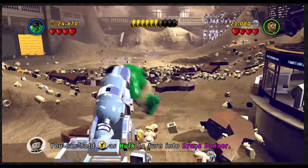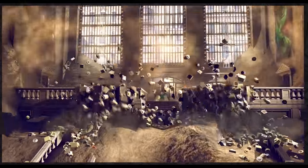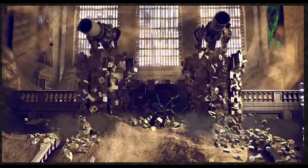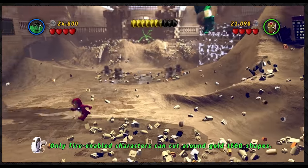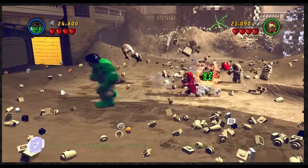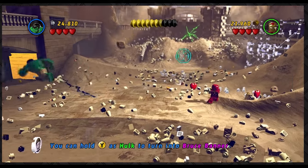Apparently Howard the Duck has duck boobies in it — duck tits, feathers and all, complete full frontal nudity. Really strange. Anyway, only fire-enabled characters can cut down gold Lego shapes. I don't think I'm a fire-enabled character. Maybe some kind of energy or fire?